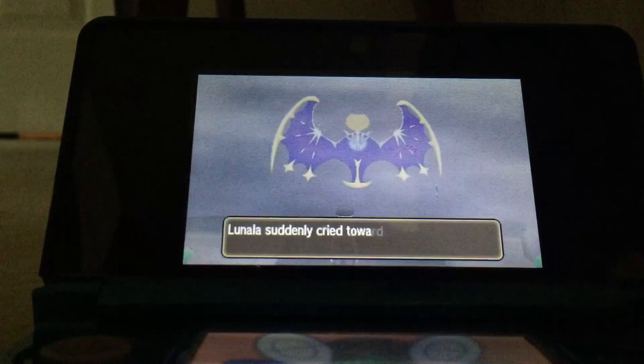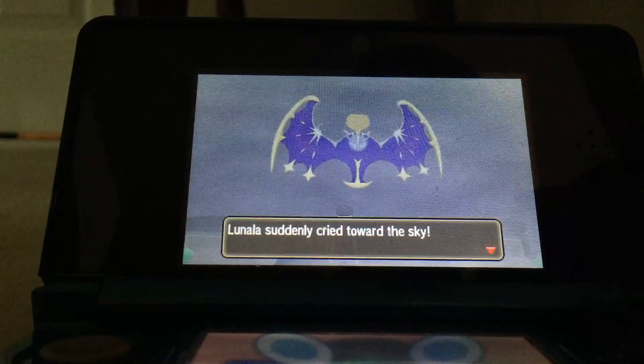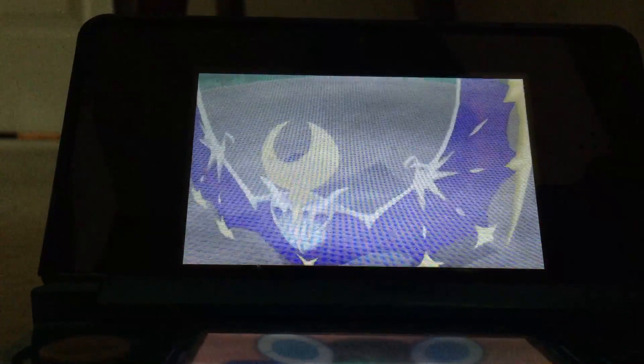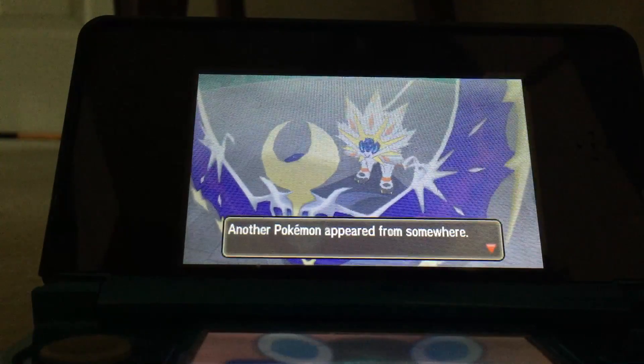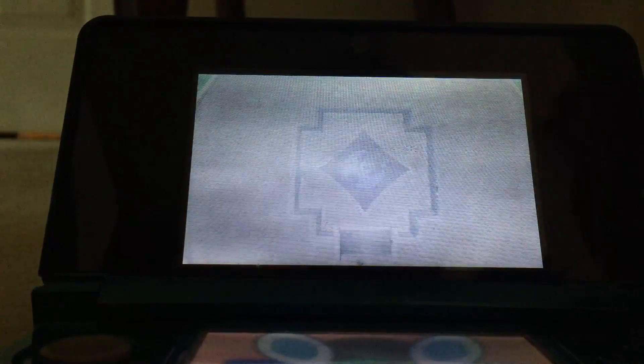You could stay in this dimension or you could go back. Your legendary Pokemon — if you have Solgaleo — will come out, it makes a cry, and the other one appears. So if you have Solgaleo, Lunala will appear. For me Solgaleo appears because I'm in the opposite dimension — Solgaleo rules this dimension.